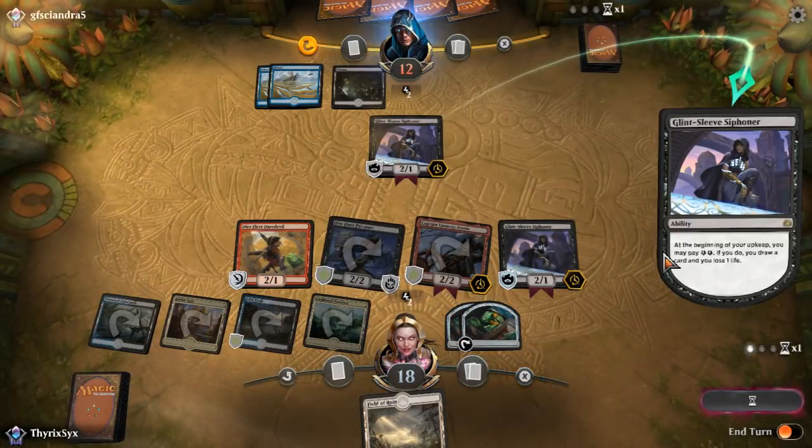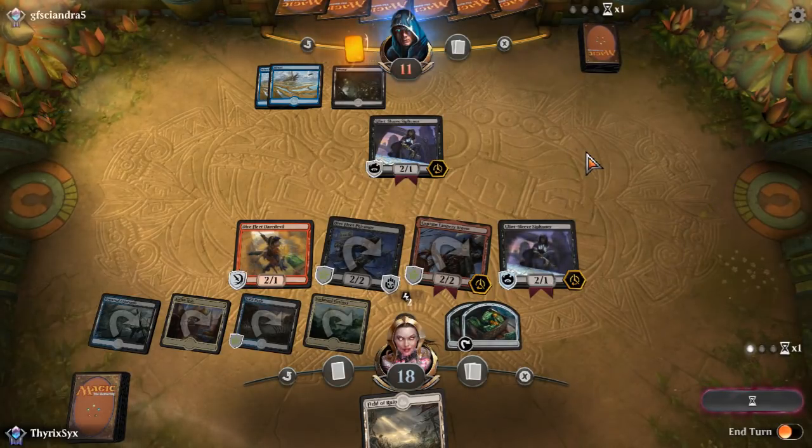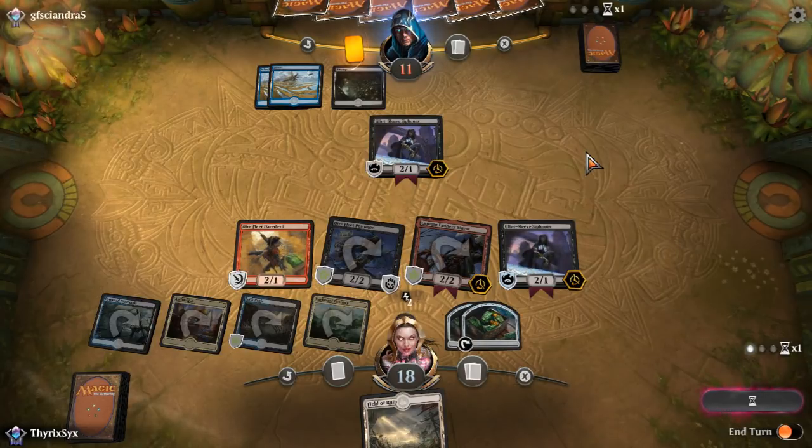I'll play this first — hey, it tapped right. They're probably going to Fatal Push my Glint-Sleeve. I probably should have put Glint-Sleeve down first. Oh, they didn't! Works out. We're going to draw a card. Put them on eleven damage — I have two, four, six, eight on board, potentially three more, so eleven on board. My opponent has to kill something or leave up a blocker. Got another blocker — they don't have lands, which is important. Do they attack those? I can double block, and First Strike will murder their two-one.